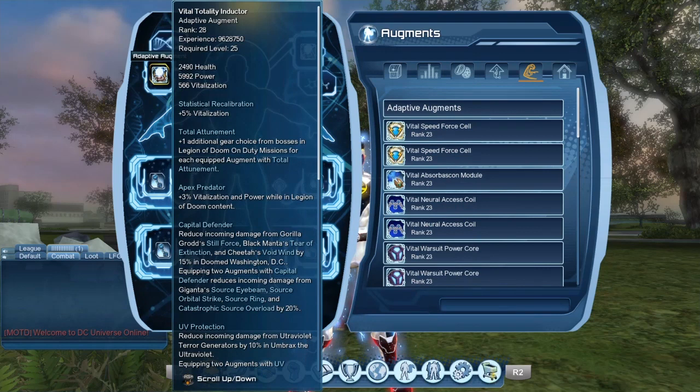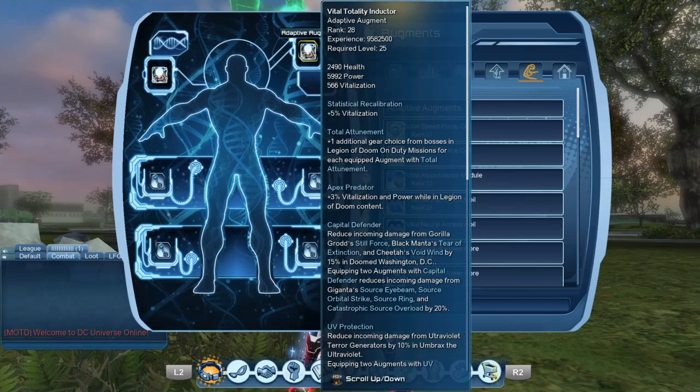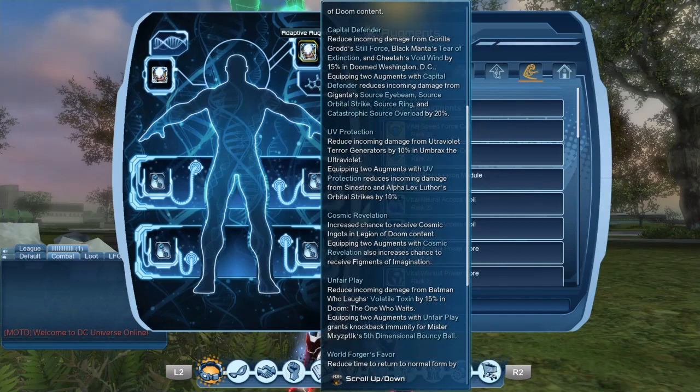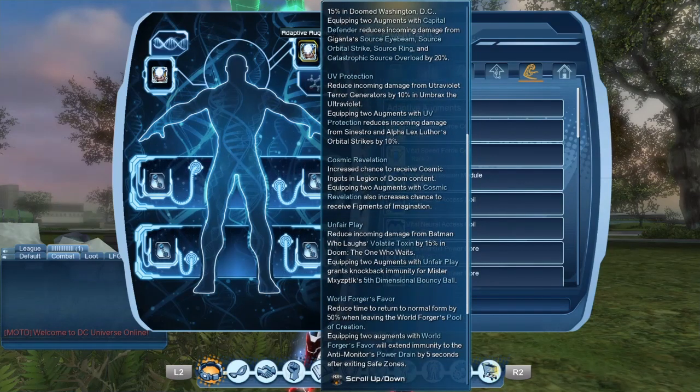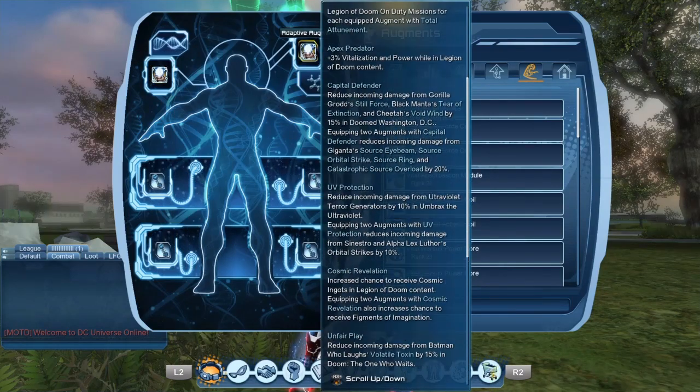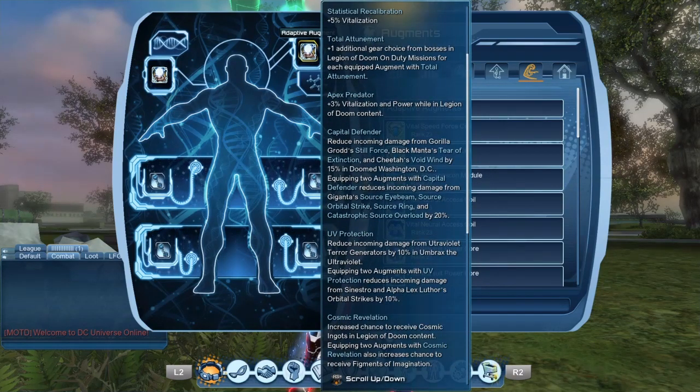We have upgraded our mods and in theory we should be able to get some more cosmic ingots, but it doesn't seem to work. When I upgraded my mods I actually started getting fewer cosmic ingots. Normally with cosmic revelation it is supposed to increase the chance to receive cosmic ingots, but I pretty much did the opposite when I upgraded my mods. So I would say be cautious — upgrade your mods at your own risk, as so far it hasn't been a good idea in my book.